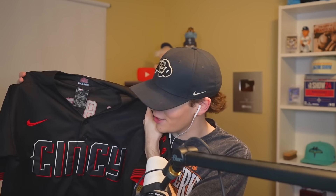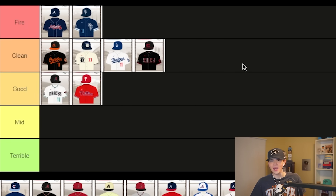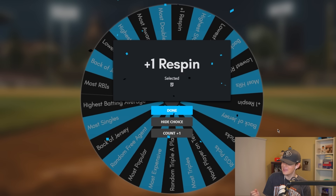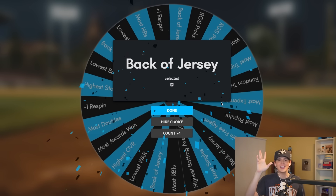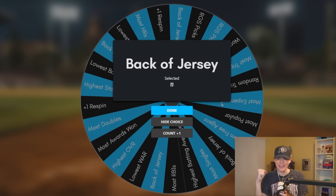Rapid fire — the next one: oh, the City Connect for Cincy! I knew it the second I saw black and red. I am a jersey nerd straight up, but I love these jerseys. I want Elly De La Cruz, so we've got to get either stolen bases or most popular players. Re-spin — back of jersey. This better say De La Cruz. Thank God — right there! Elly De La Cruz, welcome to the squad!